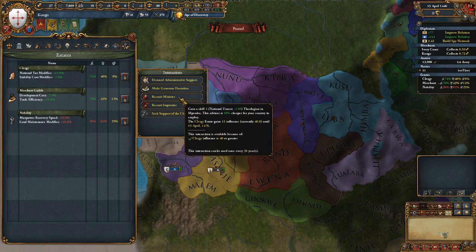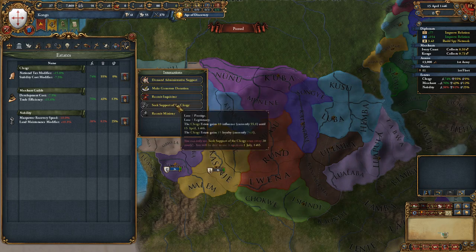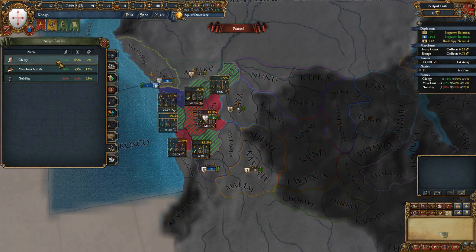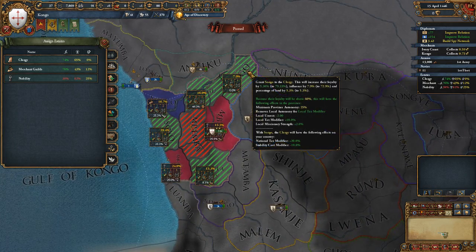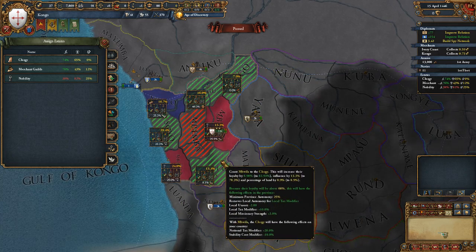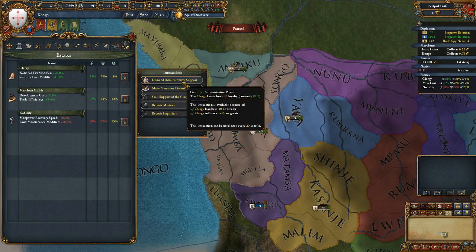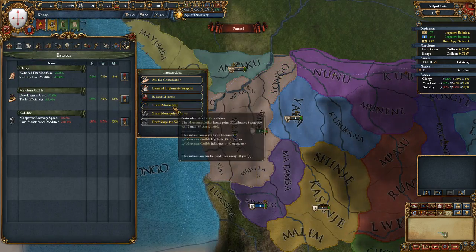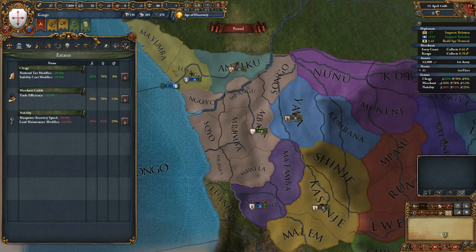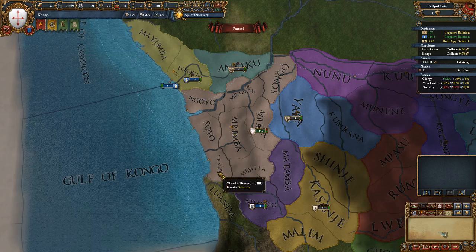I can do stuff with the merchant guilds now too. At 55 to 65 is as high as I can get them unless I give them a province — I'm going to have to give them a province. Let's get them to 78. Demand some admin, demand some dip, fire the admiral.